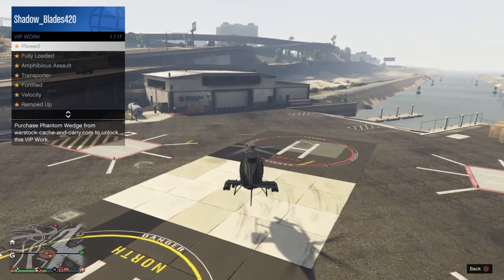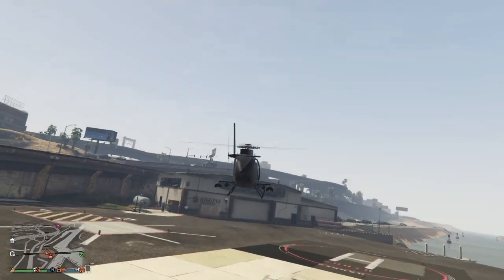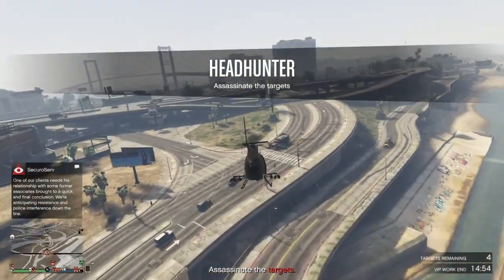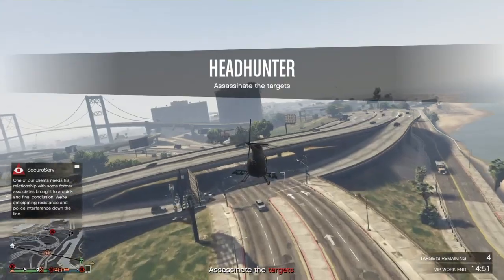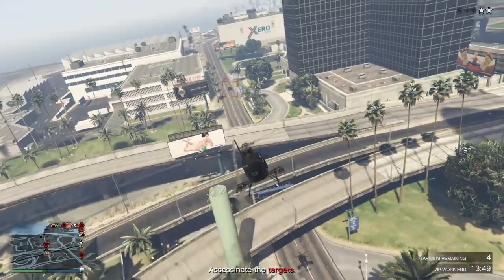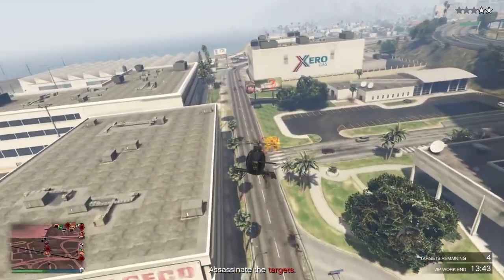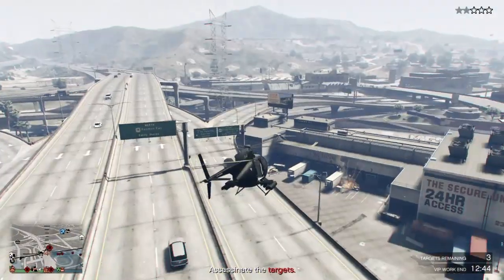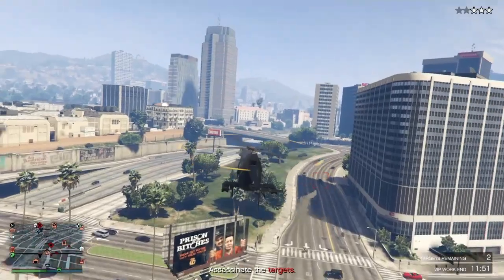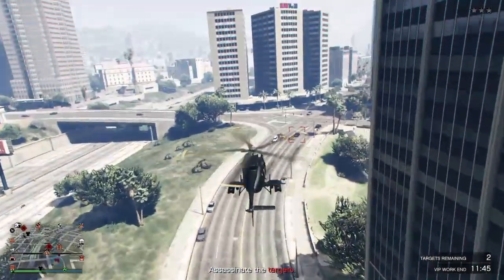There's my Pegasus one and I'm flying my CEO one — they make things like Headhunter and other VIP work so easy and fast. It has lock-on rockets. I would recommend the Buzzard as either the first or second vehicle you buy. It's pretty cheap at 1.75 million and you can spawn two, so it helps with friends — you can rock your Oppressor Mark II, which is only a one-seater, and drop a Buzzard for one of your friends.